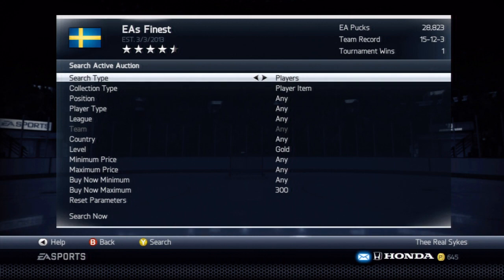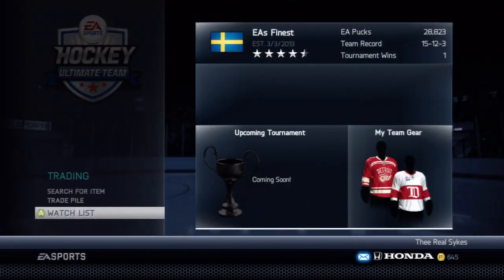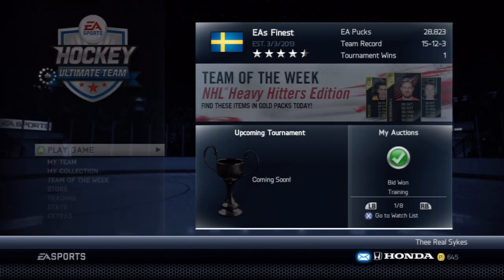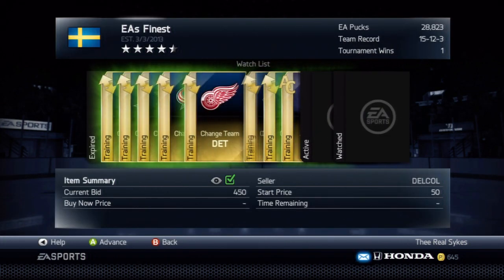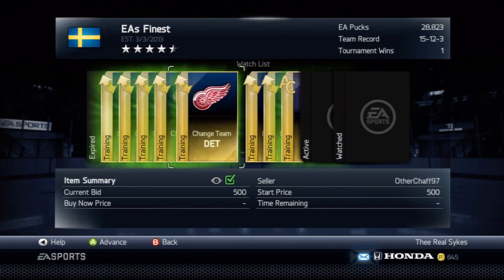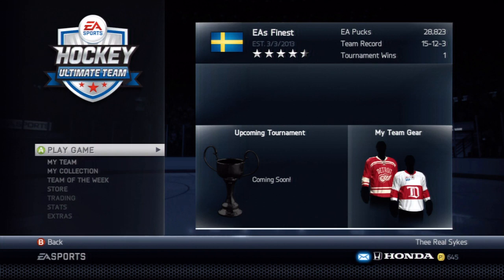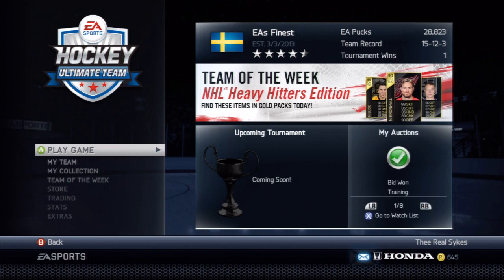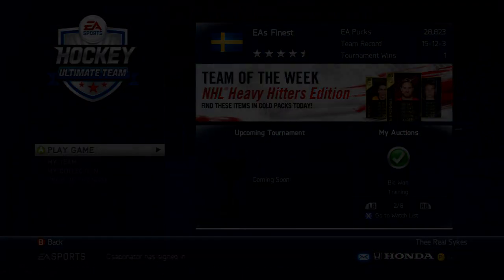Those are my tips for how to get a lot of pucks in HUT relatively quickly. Another way is opening packs and getting a Sidney Crosby, but that's really hard so I'm not recommending it. That's the first NHL 14 tips and tricks video of the series. Next video will be about which shot is the hardest and how to take it - that should be up tomorrow or the day after. Until next time, take care everyone.